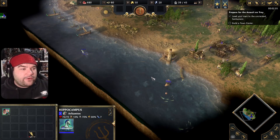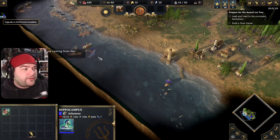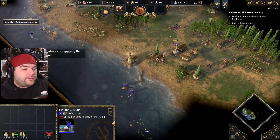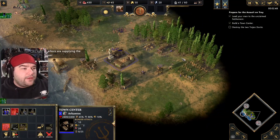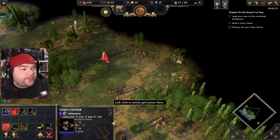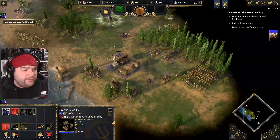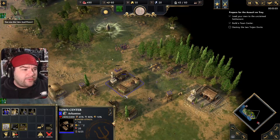It's kind of just wherever — actually we'll just put the scout on auto scout and it can go and do its thing. Those ships are coming from the Trojan harbors — well, that's not very friendly. We must destroy them. We'll get some fishing ships out to really get that food eco started. We've got lure, we're going to drop that up here by the bear. They actually spawned chickens as well, which is pretty cool.